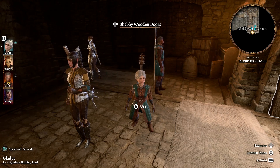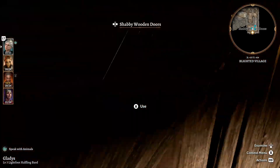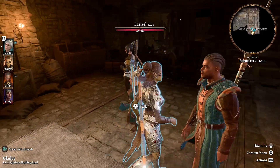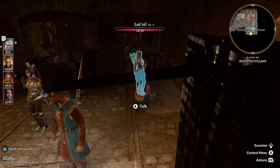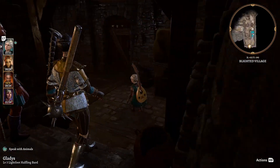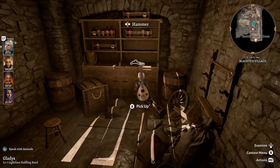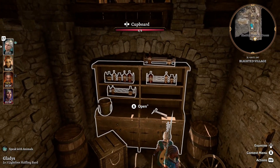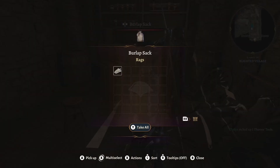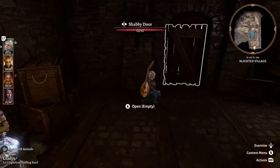Hey guys, Talara here and welcome back to Baldur's Gate 3. The party continues to look through the Blighted Village and I just went in through a door in one of the villages and it's brought us into this sort of spooky underground area. So that's where we're picking up today, seeing what we can find down here. Hopefully some good stuff. It is dark, but there's lots of cupboards and sacks and crates to open - lots of places for loot to hide.